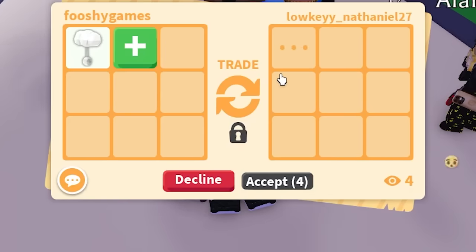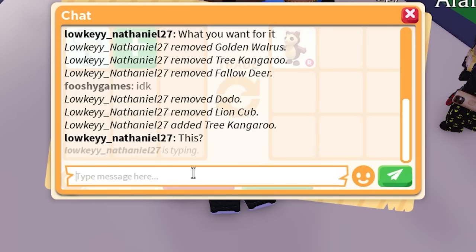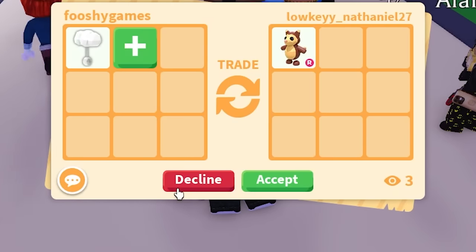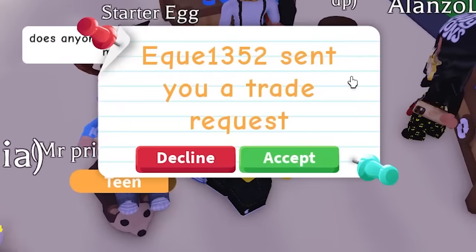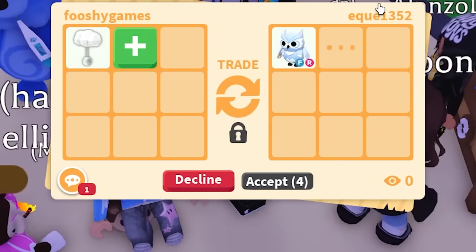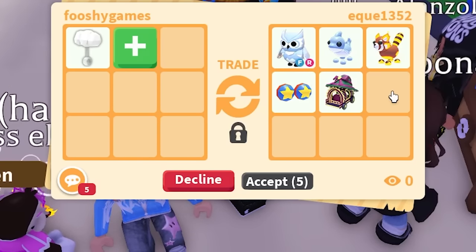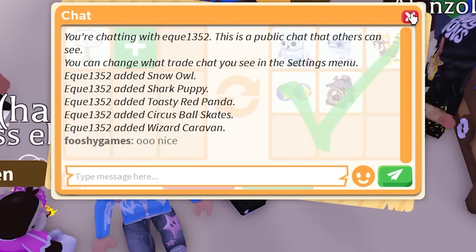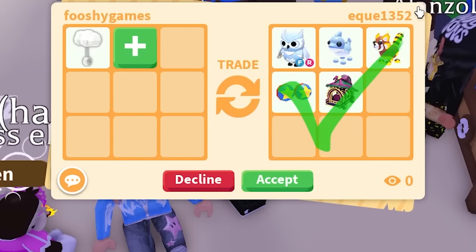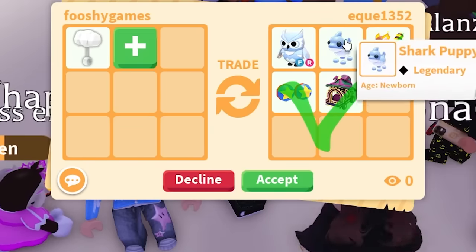We have four people spectating now. Someone else sent a trade request for the same item. They're offering shark puppy and snow owl — putting their best items forward. There are a few people who know what this is going crazy. It doesn't mean they're scammers — they probably just don't know the exact value but know it's worth a lot.